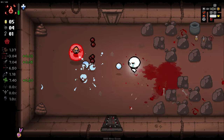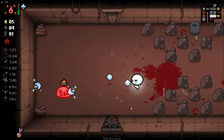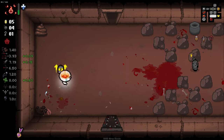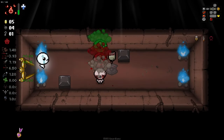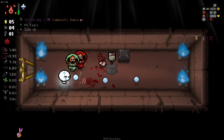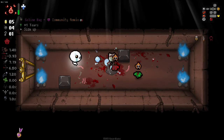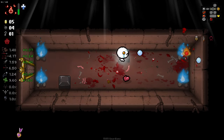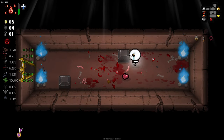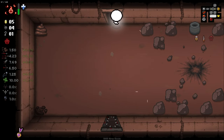This guy should hopefully give us two. These guys haven't got a lot of health actually, so maybe not. Yeah, that guy gave us two. We can come over here and go into our item room - and grab the item for even more charges. It seems we're probably going to be getting around half to three-quarters of charge per floor, and then obviously we can use that to get into the devil deal.